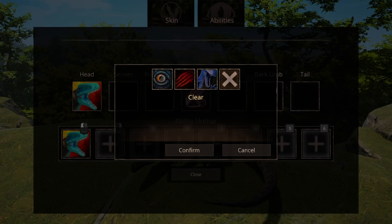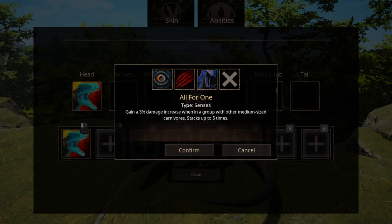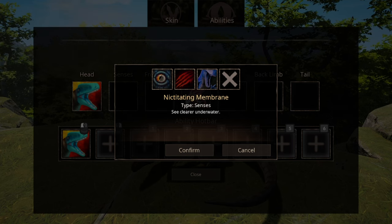We have three options for sensibilities. The first one being All for One — basically a damage multiplier, but it only works if you're in a group, and it can be stacked depending on how many members are in that group, though it only stacks up to five times. Fresh Blood increases your attack, but you have to be within a certain distance to a bleeding creature. Nictating Membranes are just underwater goggles.